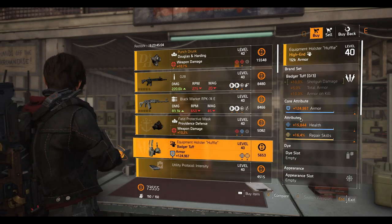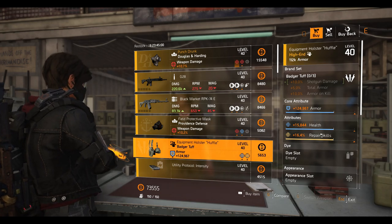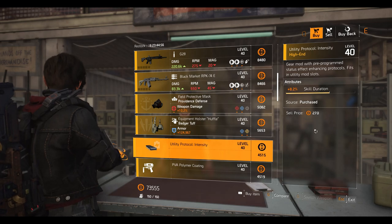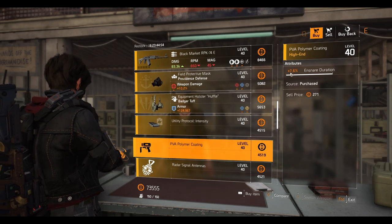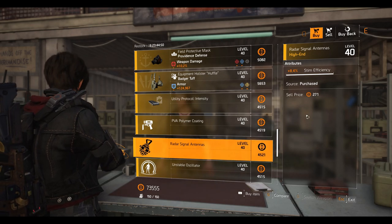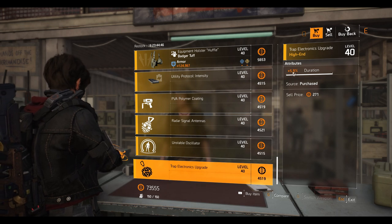A Providence mask with 10.2% weapon damage, 9.9% crit damage, and 7.1% explosive resistance. A Budget holster with 124,967 armor, 15,844 health, and 16.4% repair skill. A Utility Protocol mod at 8.2% skill duration, a chem launcher mod at 7.6% snare duration, a hive mod at 8.4% steam efficiency, a pulse mod at 8.5% radius, and a strap trap mod at 5.9% duration.